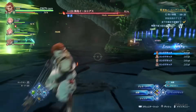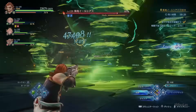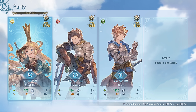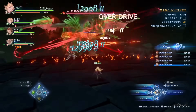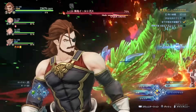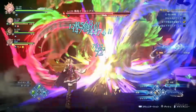One effective party composition is having two pure DPS characters and at least two support characters. For example, Charlotta and Rackham as pure DPS with their skills set to pure offense, and Gran or Geeta equipped with pure supporting skills like Phalanx and Panacea, with Cagliostro as the main support who can heal, provide party buffs, and revive allies. Another good setup is three DPS and one support, since some DPS characters can buff the entire party, making this viable.